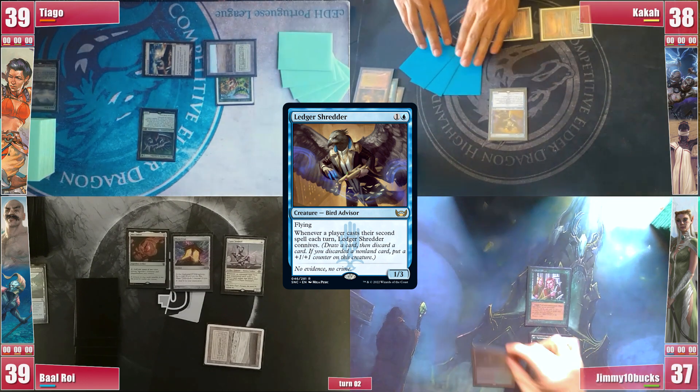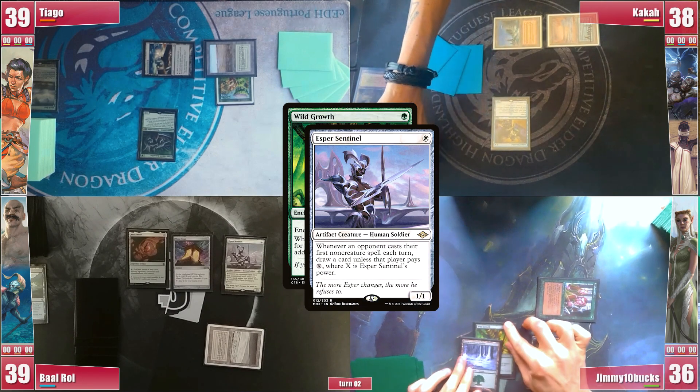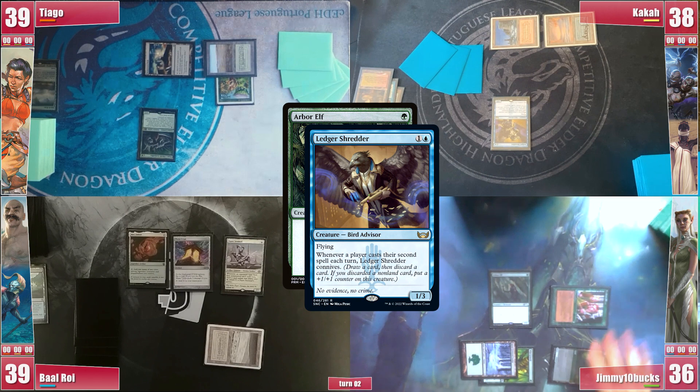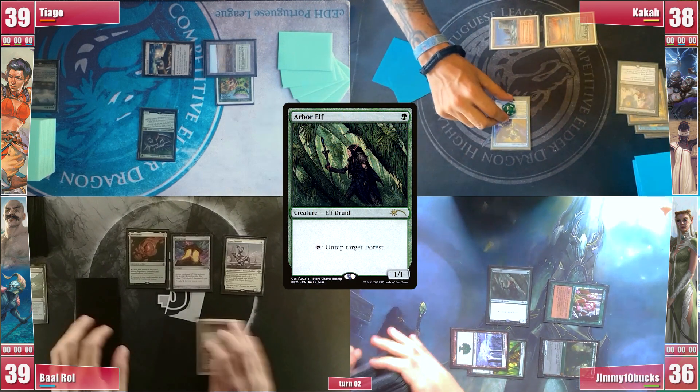Jimmy gets to his turn, plays his Verdant Catacombs and cracks it for a Snow-Covered Forest, which he enchants with a Wild Growth, triggering Sentinel and paying for it. He then casts an Arbor Elf, triggering Shredder and Kaka discards a Damnation, not having enough mana to cast it anytime soon. He's really aiming for that Wheel.